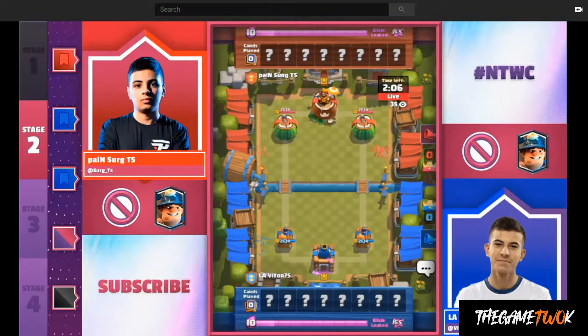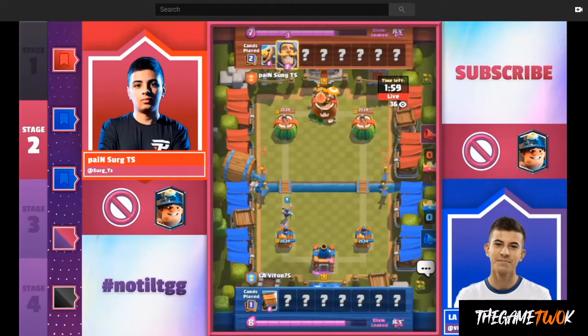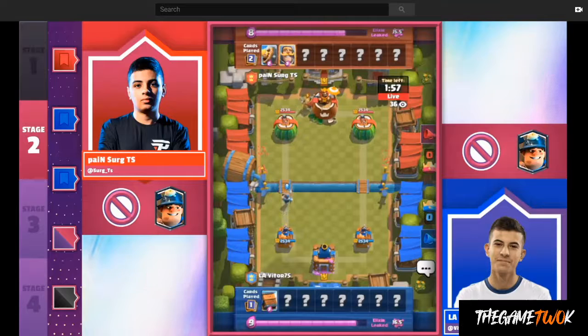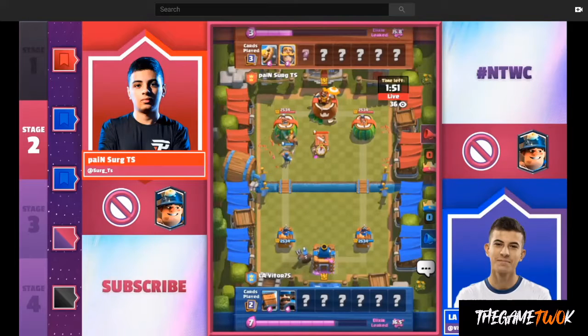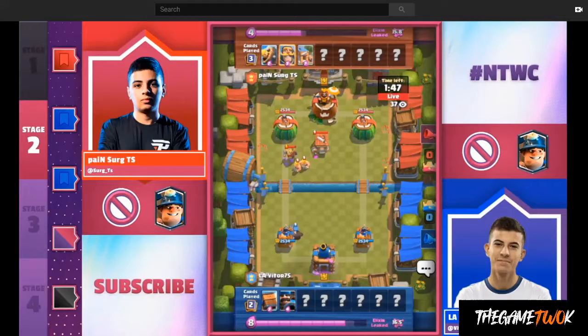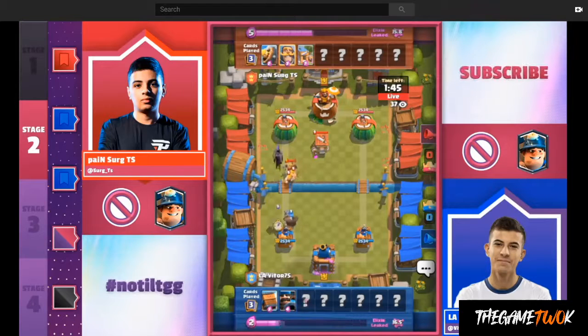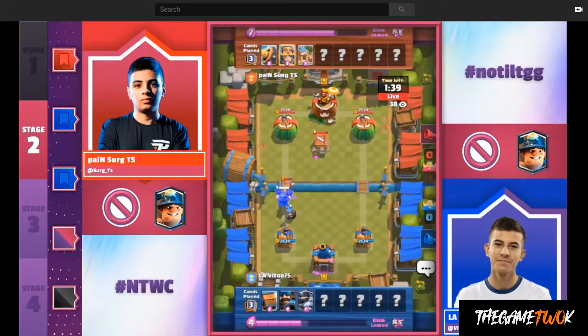This was kind of a pitcher's duel type of game that ended the match. It was Surge who decided to go first, bringing in a barrel. Vitor must have sensed that if you're going to bring in a barrel, that means you must have a barb hut, which Surge eventually plays. And here comes Mega Knight — he's just going to smash those Barbarians and the Knight.